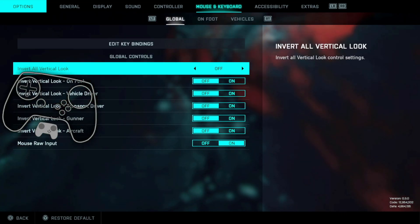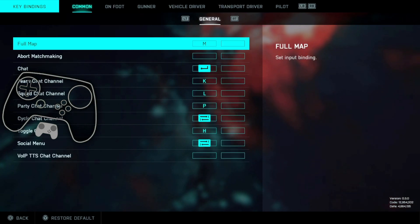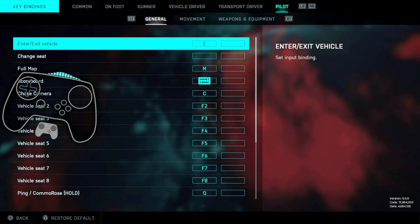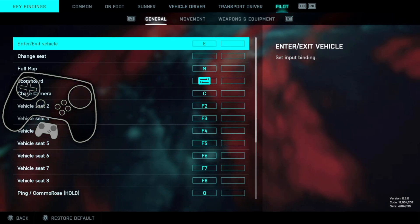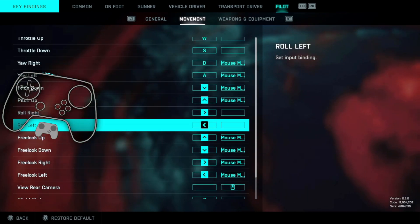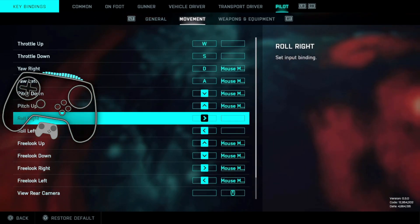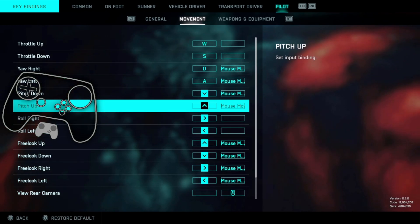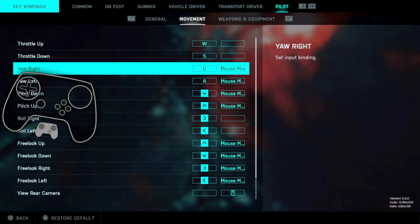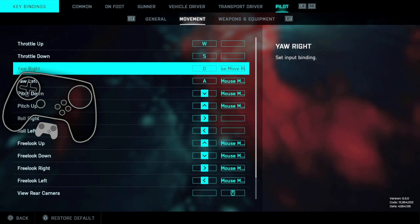I have to keep looking over at my notes because there's so much. Edit Key Bindings - change the category at the top to Pilot, then go to Movement. Here is where I changed it: delete Mouse Move from Roll Right and Roll Left, and add it to Yaw Right and Yaw Left. And that is it for that.